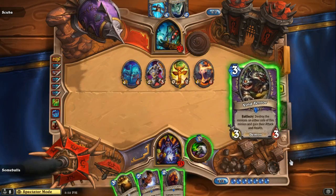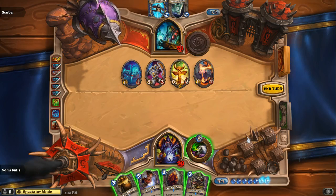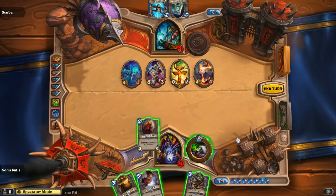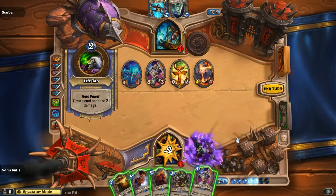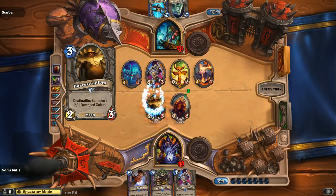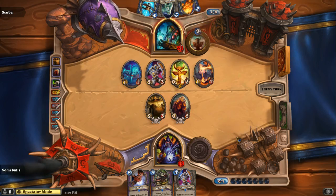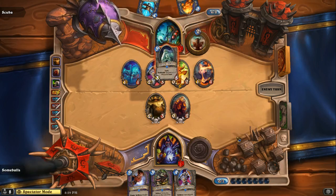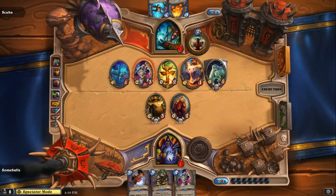Let's see what Some Balls has up his sleeve. It's always good to have a Void Terror when you have a Nerubian Egg — you can put it in between your Harvest Golem. Fire Elemental. Now he's putting his Sludge Belcher down. That Sludge Belcher is gonna slow down Some Balls this game.